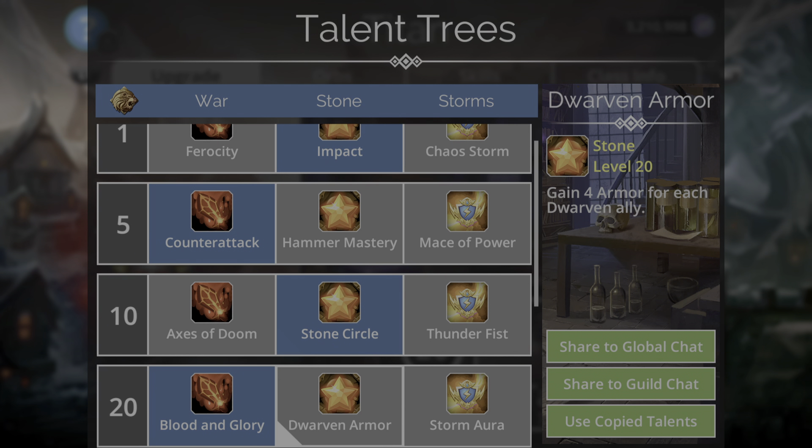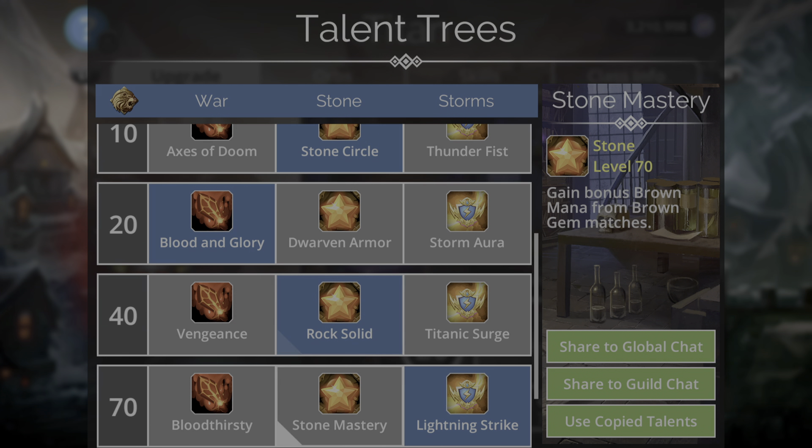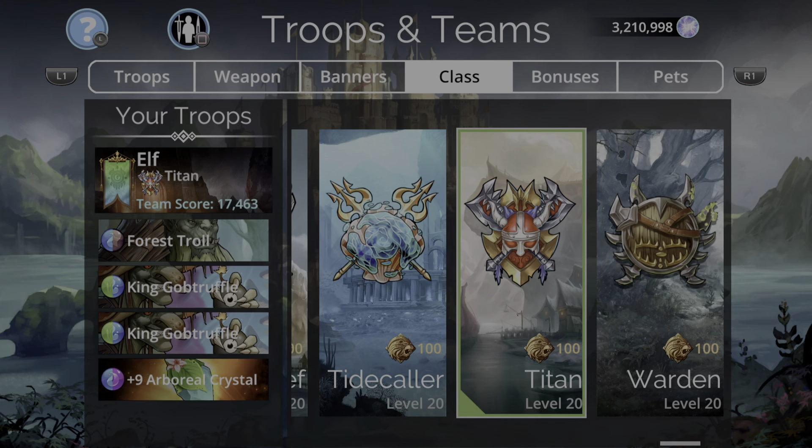Stone Circle. None of these are actually relevant. You don't actually want a Dust Storm at the start because that's going to cover up green — you want green and blue more than brown. So we'll just go Blood and Glory. Rock Solid is handy. Lightning Stroke is good for gaining extra mana, as is Fortitude — a very good trait as well. Immune to Stun, Poison, Disease, Death Mark, Lycanthropy and Devour. So that's one way you can go about it.